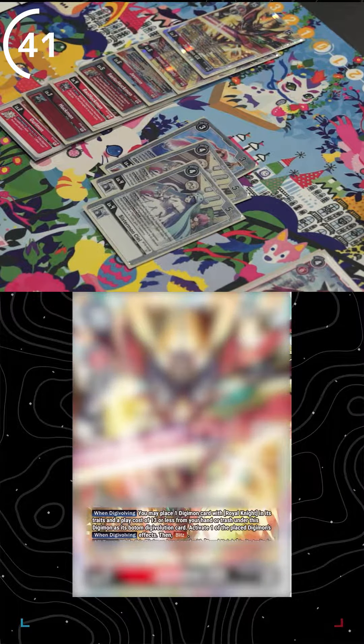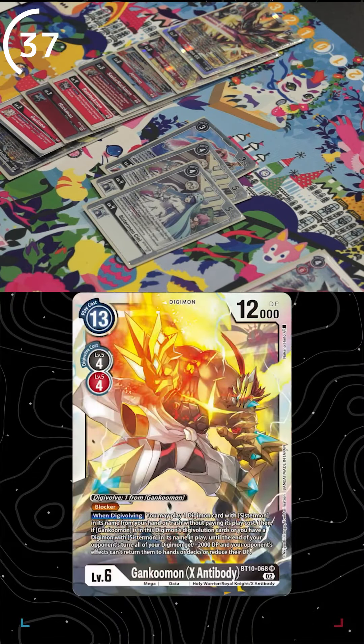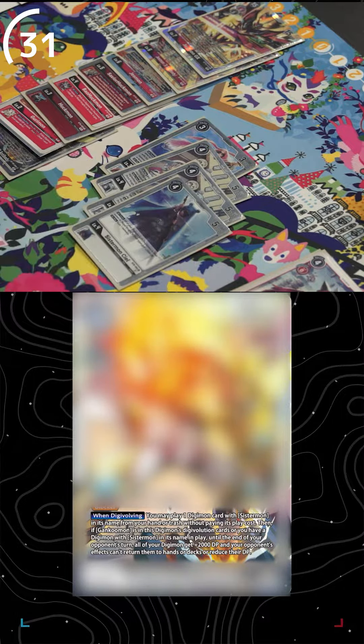GX lets you place a Royal Knight with play cost 13 or less into its sources, then activate that Digimon's on-digivolving effect. You use this to place Gankumon X Antibody under Jesmon GX, activating its on-digivolving effect to summon another Sistermon, give all your Digimon plus 2K DP, and prevent all of your Digimon from being returned to the deck or hand or having their DP reduced.